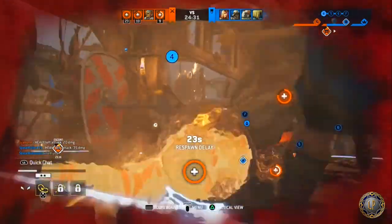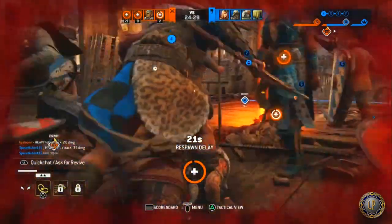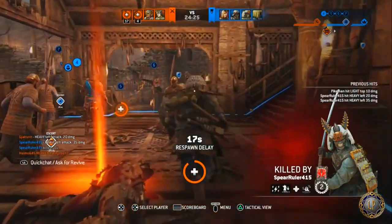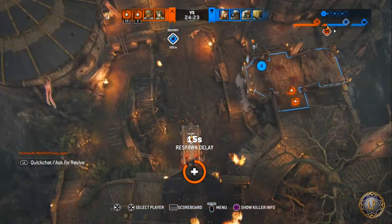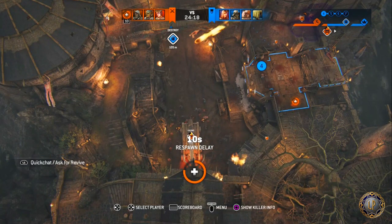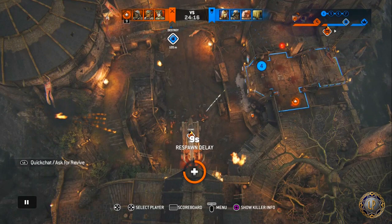Fury doesn't necessarily stack with your bleed damage, but that means you're doing more physical damage rather than stacking your bleed, which is always great. But in this particular case, I am using Hand Axe — her tier 3 is really up to you.